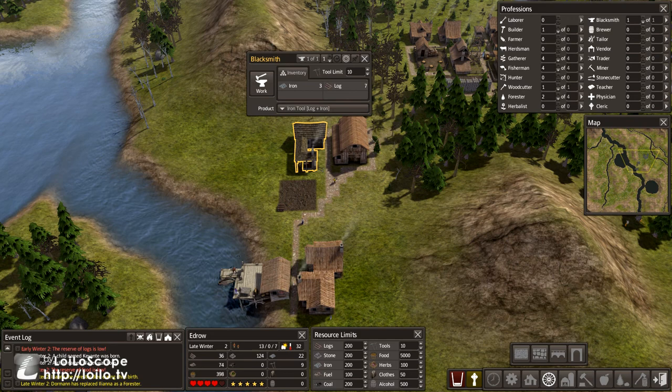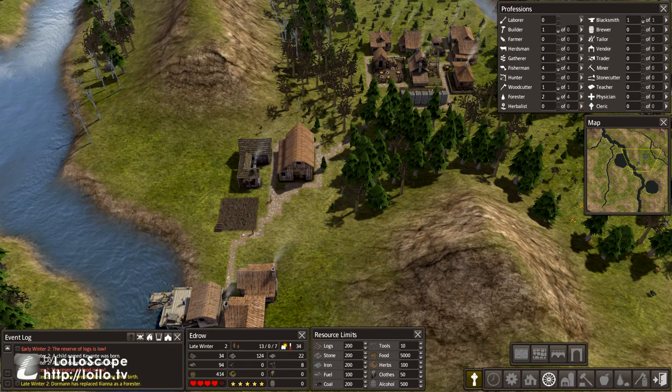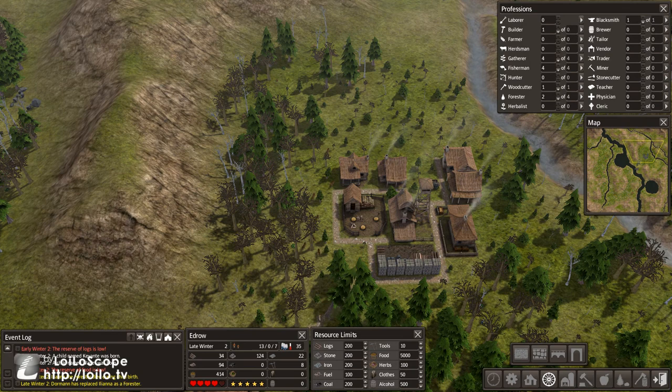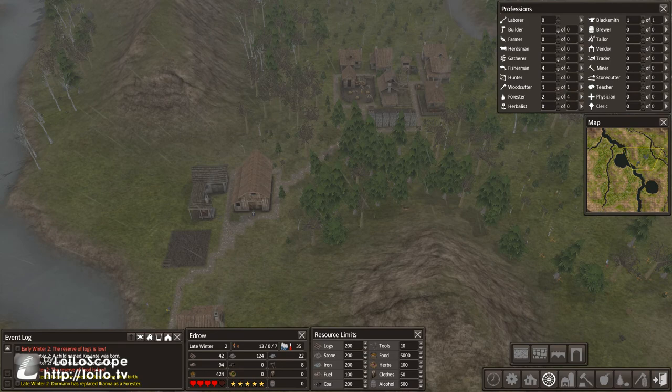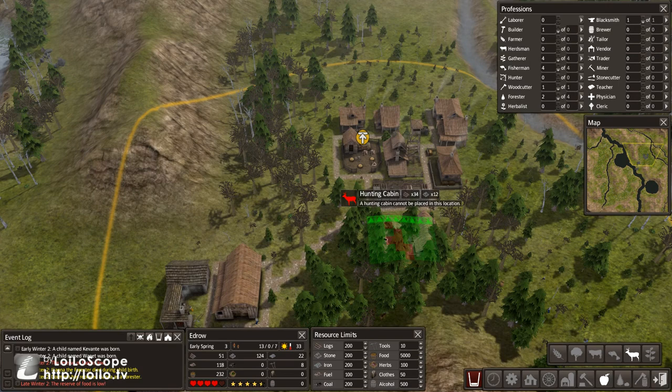The blacksmith says we have all the tools we need — I told them I wanted a maximum of ten, just because I want to use all of our iron on tools, and we don't need them yet. Every expansion that we make, we need to make sure it's going to produce more food for us. We're still watching all these deer — maybe we should make a hunter's hut now. Our food is low, but we already have over 200, so that's quite a bit.